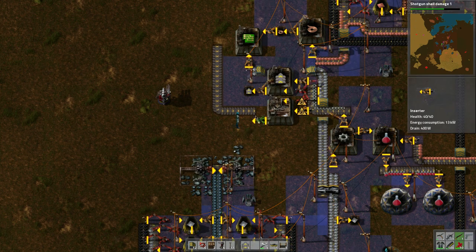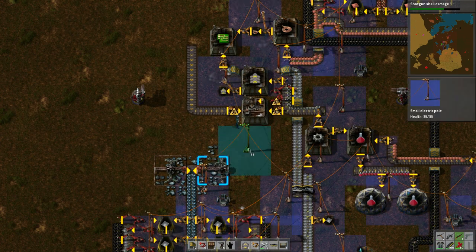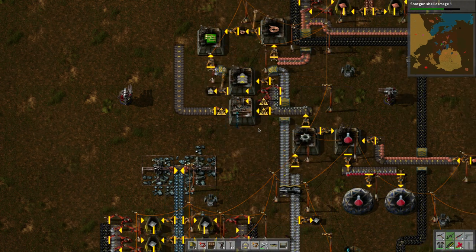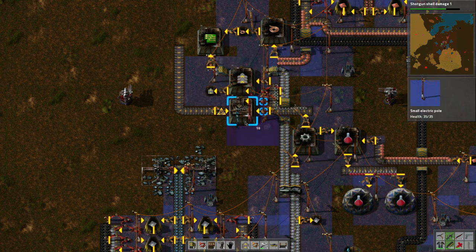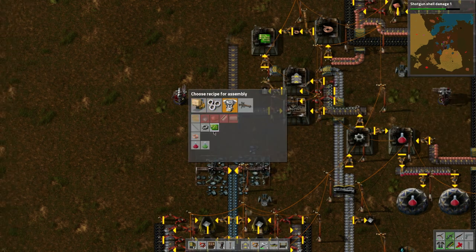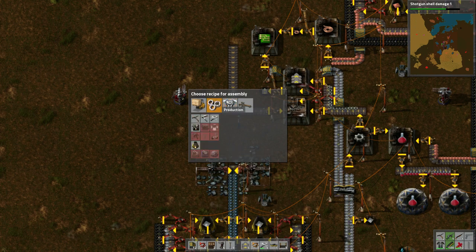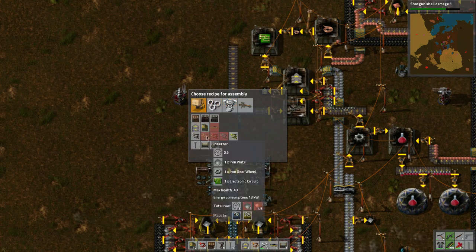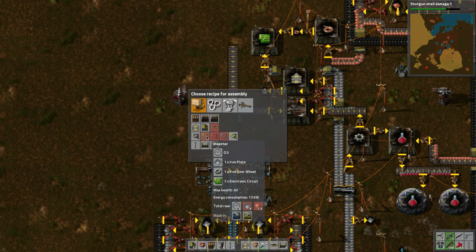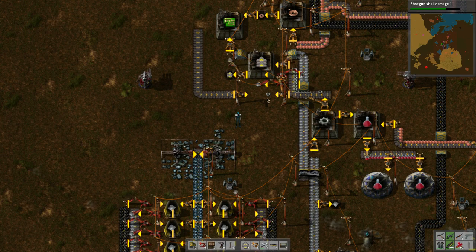This inserter will start putting transport belts into the chest. Let me add power on both sides. Now I want to make inserters — where are you? Iron plates, iron gears, electronic circuits. Oh — I need a three-ingredient assembly machine, one that handles up to three ingredients, not two. Silly me.